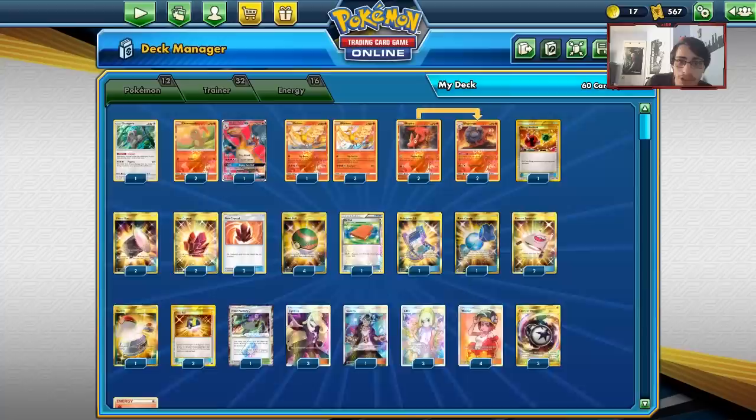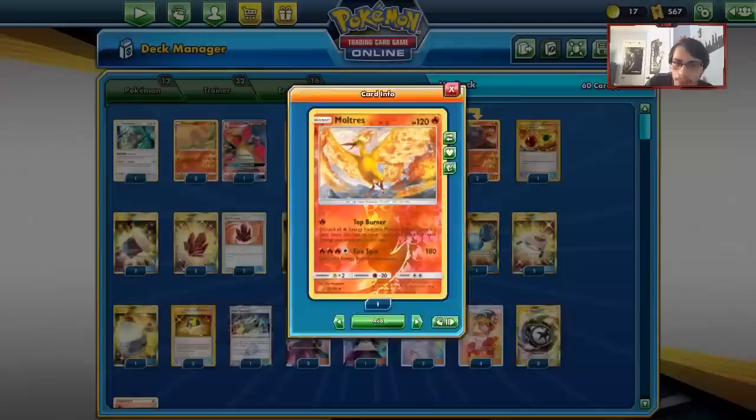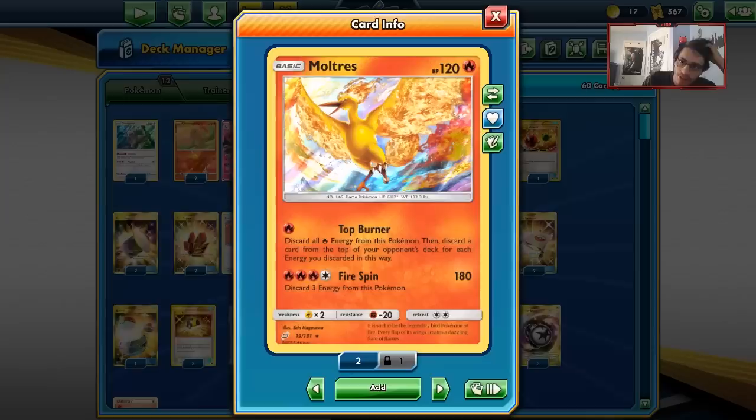Welcome back to a brand new PTCGO Unbroken Bonds video. Today's Unbroken Bonds video is going to be a bit of a crazy one. We're going to be trying out a Moltres Mill archetype, which is interesting because it kind of gains some strength thanks to Welder and Fire Crystal. Both these two cards make Moltres Mill a little bit better.